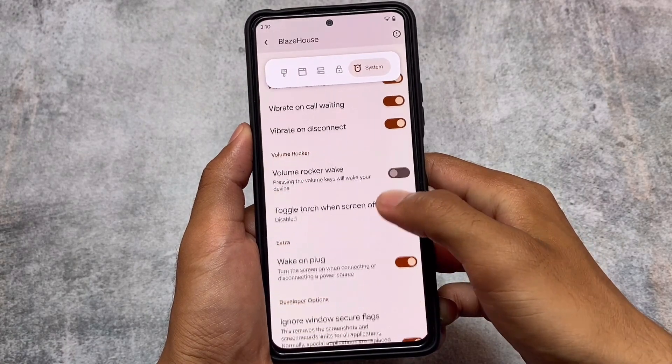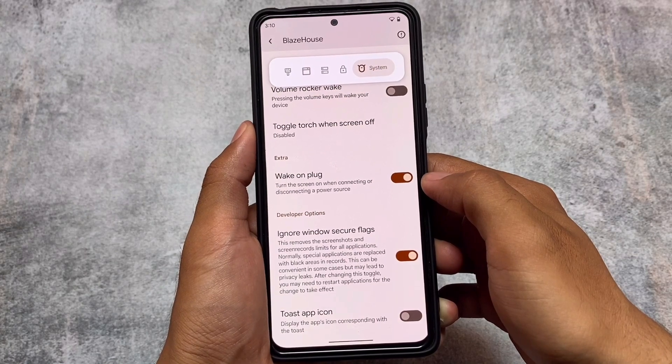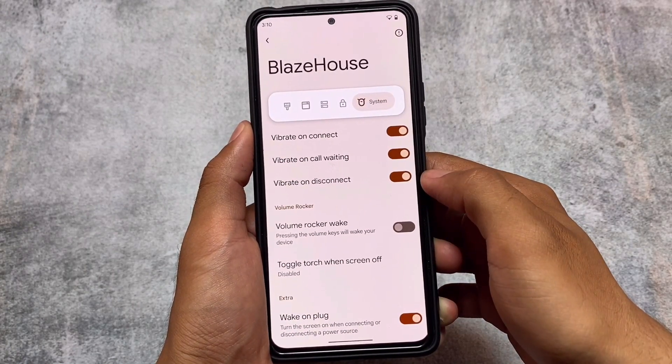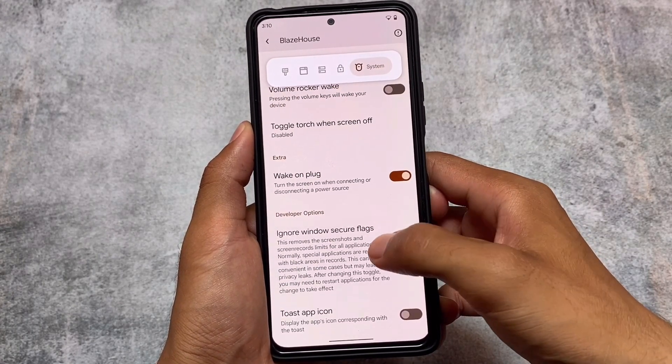Some basic system features include vibrate on connect, call waiting, and similar options. The Windows Secure Flag is also present, which is quite useful — it disables screenshots and screen recordings on unsupported or restricted apps.